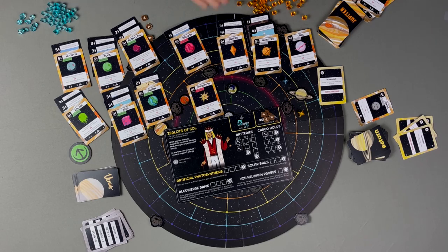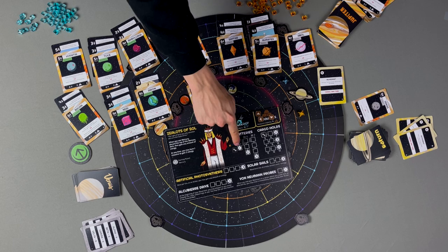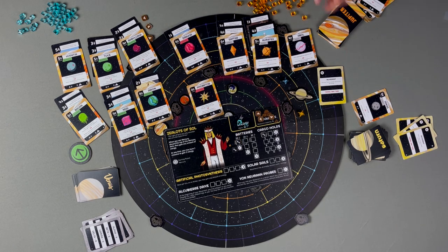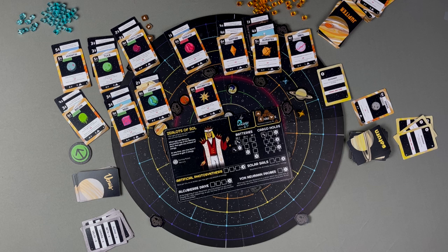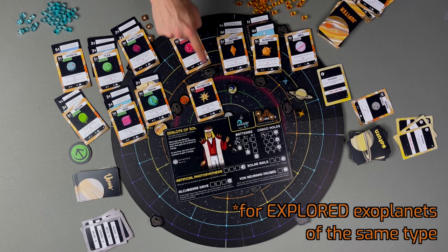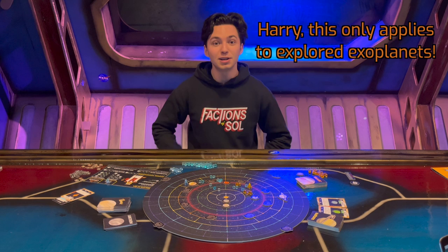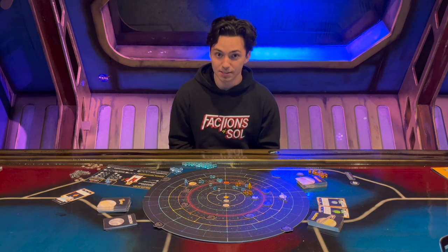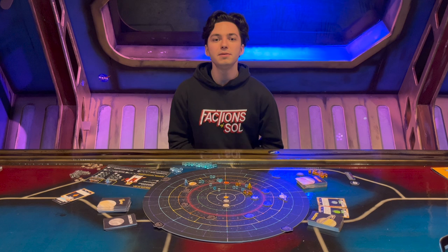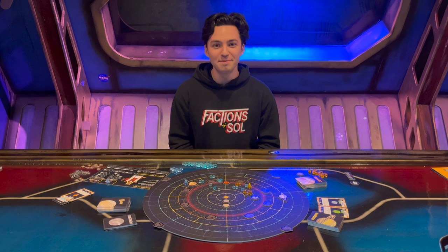Scoring: gain one victory point for every two resources; gain one victory point for each upgrade in both complete and incomplete machines; for completed machines, gain victory points equal to the covered hexes at the end of each track; gain victory points equal to the total listed on your secret objectives; and for exoplanets, gain points based on the set-collection table in the rulebook — for example, one volatile planet gives one VP, two barren planets gives three VP, and six bountiful planets gives 25 VP. Tally all points and the player with the most wins. Tiebreakers are most energy, then most secret objectives, then play a new game.